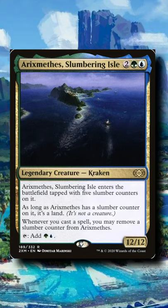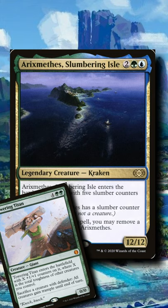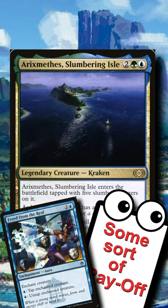Arixmethes, the Slumbering Isle, can be built in so many different ways. You can go with its big booty, Voltron, or landfall — but where this video is going is a 2-card combo, straight from the command zone.